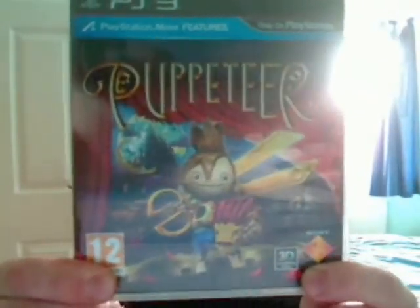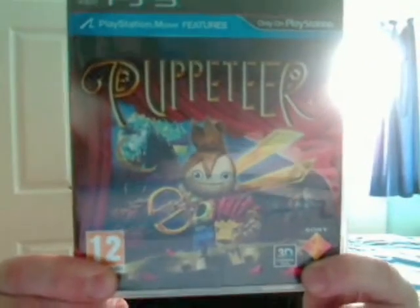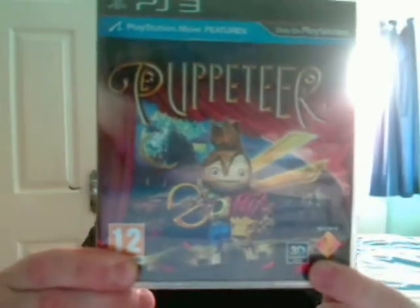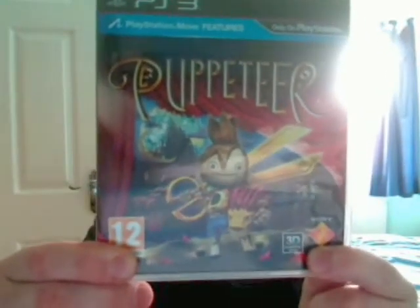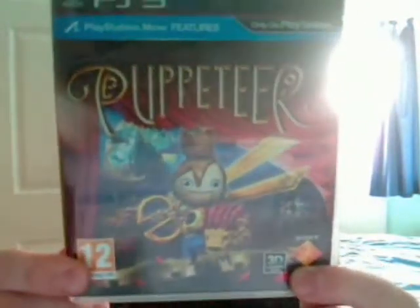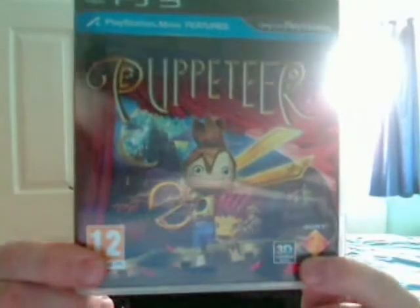Puppeteer is a 2D platformer. You play it from the perspective of the audience and it all takes place on a stage where the levels dynamically change when you move on to the next bit, which is really awesome.